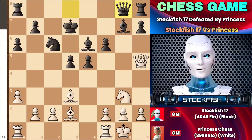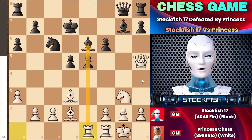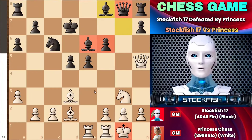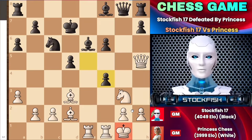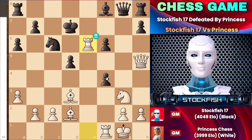Going back to the position, instead of playing f4 immediately, she first planted her rook on e1 to gain access to that file. The idea is very clear: to attack your enemy, you first need to combine your pieces for future attacks and strategies. As the bishop moved back, Princess played her secret aggressive move - f4 - because the rook file was there. Now if you dared to capture the pawn, white could play a significant move: rook takes e6, sacrificing the rook.